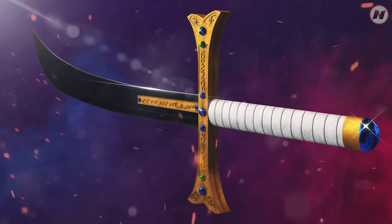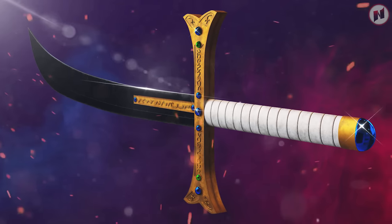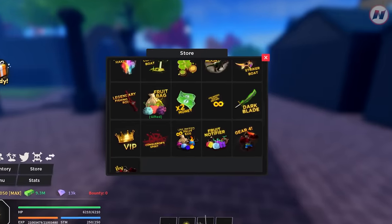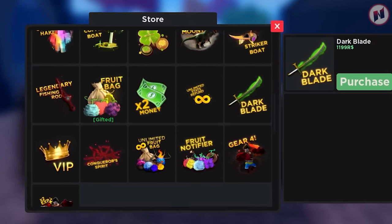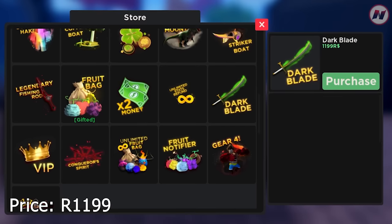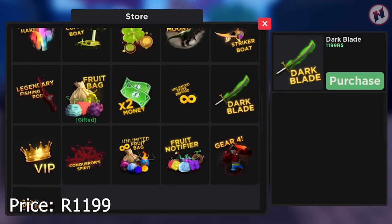Next weapon is going to be the Dark Blade. I do not have that at the moment, unfortunately, but I've made a video on that before. The only way you can get Dark Blade or Yoru is to buy it in the store. That costs $11.99 Robux, and you'll have a mythical Yoru Blade.